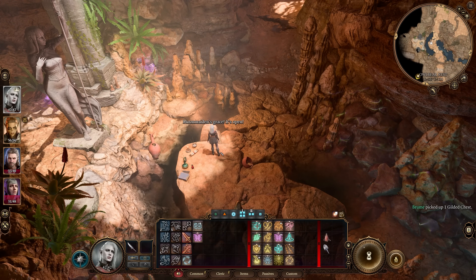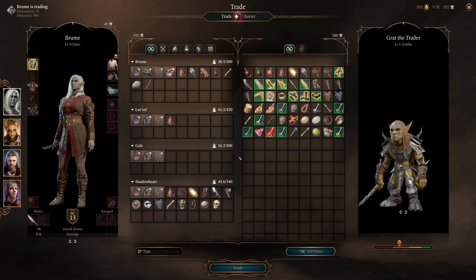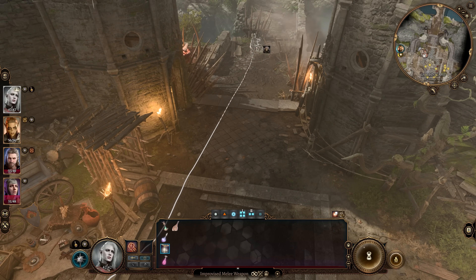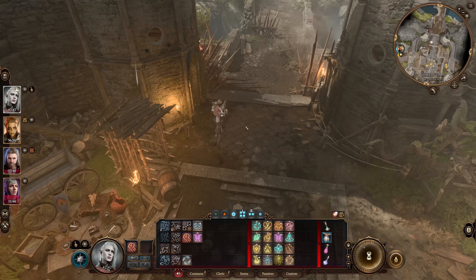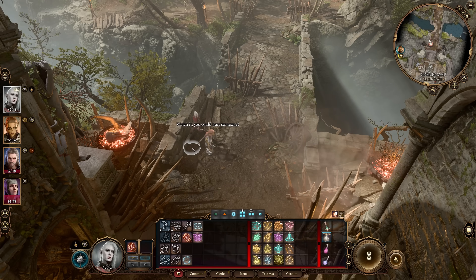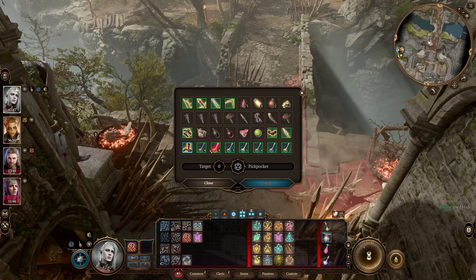From there, head to a group of enemies you want to defeat where there's also a traitor nearby. Then sell the gilded chest to the traitor, use Improvised Weapon to pick up the traitor and move him far away from everyone else. Use an Elixir of Hill Giant Strength to do that, since your strength is probably too low as a cleric to pick anyone up. And then pickpocket the chest back from him.